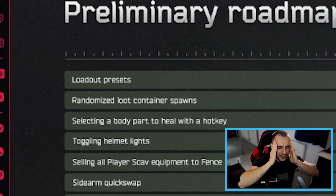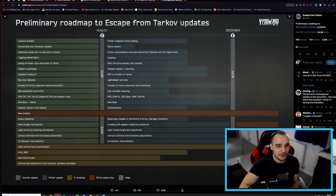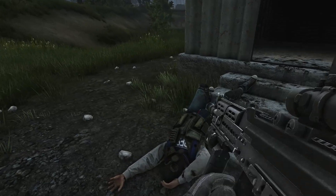The first thing is loadout presets. This is something we've all been asking for for so goddamn long — I actually mentioned it in a recent video about stuff Tarkov needs to do to help cut down unnecessary time spent inside the menus. Now we'll be able to pre-select and build kits ready to purchase the second we get out of raid, apply that straight to our PMC, and get straight back into it, massively cutting down time in menus. Thank God for that.